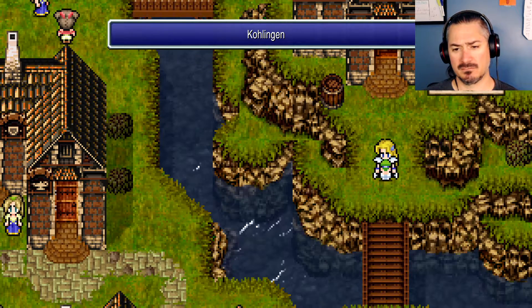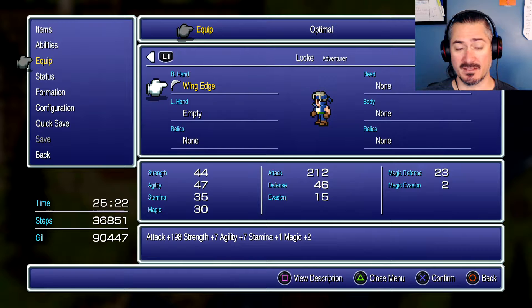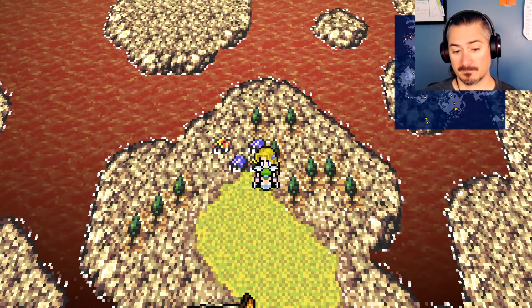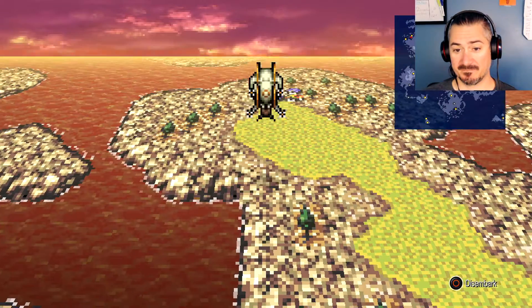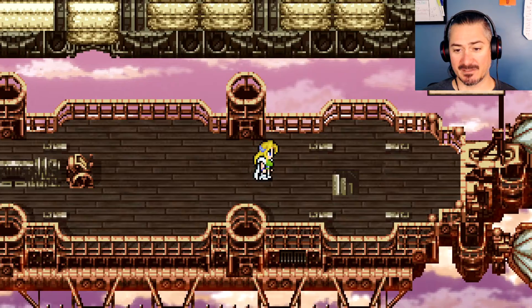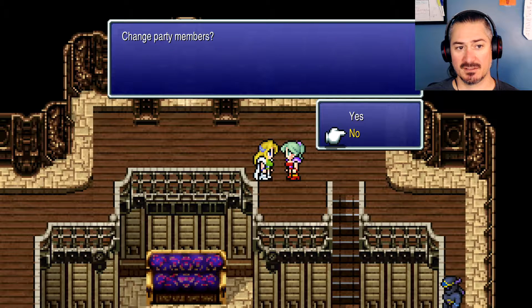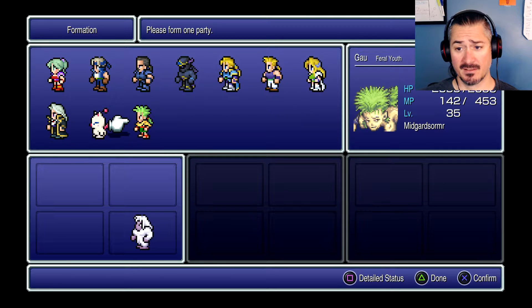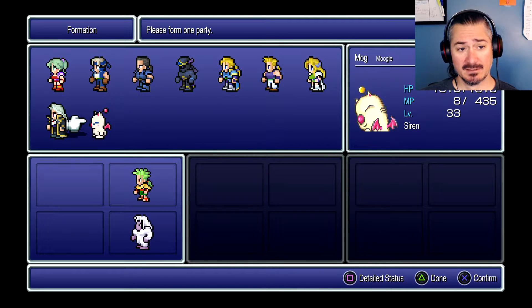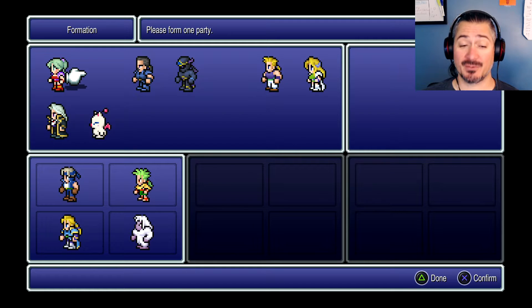I better equip Locke before I run out and get into a random fight, because you gotta walk a little ways and I've gotten into random fights before and had to run away. We need Locke because he's going to pick locks. I also need Edgar because I need to go buy some stuff. Change party members — we're still taking Umaro, still taking Gal, and we'll take Edgar and Locke.